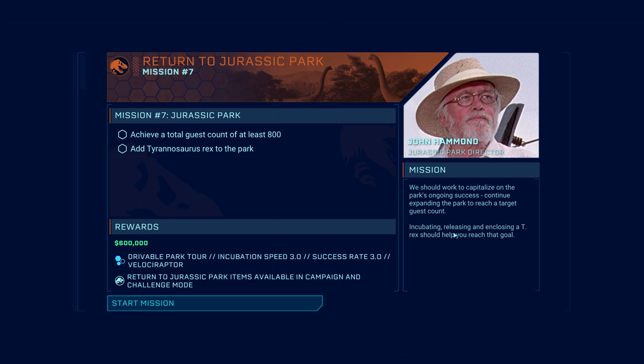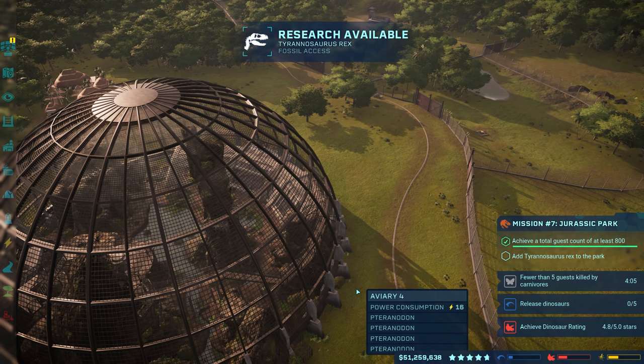Anyways, the mission statement: we should work to capitalize on the park's ongoing success, continue expanding the park to reach a target guest count. I think we already did that for a contract earlier on. Incubating, releasing, and enclosing a T-Rex should help you reach that goal. $600,000 reward. Drivable park tour — so that's going to be great, just like back in... what was it called? One of the DLCs for Jurassic World Evolution. Claire's Sanctuary — back there we had the drivable park tour. So that's going to be cool that we're going to have it here. But of course it's going to be a little bit more outdated because we're back in Jurassic Park, which is kind of weird to say. Anyways, let's start the mission. Research available — Tyrannosaurus Rex fossil access. Let's do it, you guys.